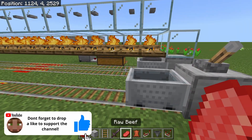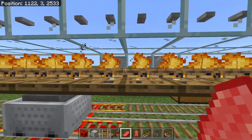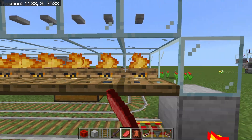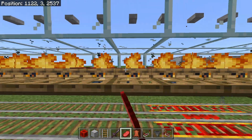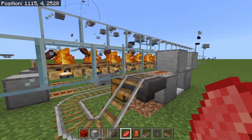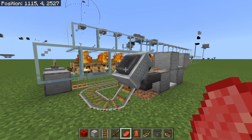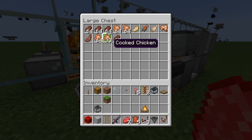To use this farm, grab all the meat you want to smelt and jump inside of the minecart. Turn to the right, hit the lever, and face the campfires. Spam-click all of your meat onto the campfires and they're going to fill up, placing four pieces of meat on each campfire. Whenever they're done cooking they pop off, the minecart picks it all up, then stops at the docking station and unloads all the meat inside this chest.